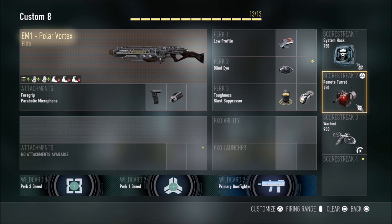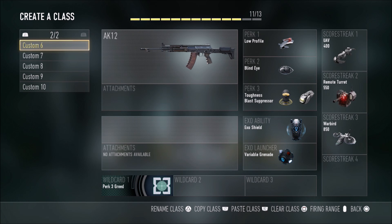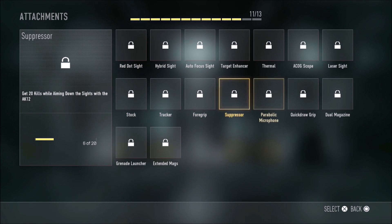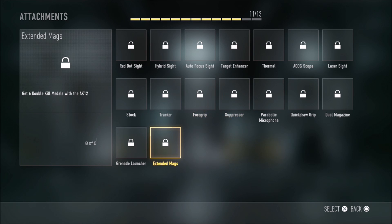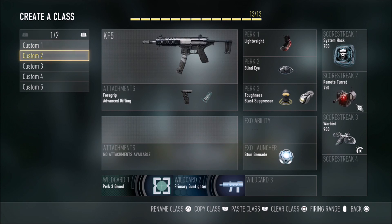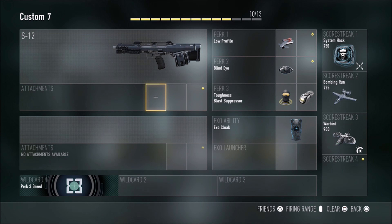I have the AK12, which I rarely use, but it's very accurate at long range. I just haven't unlocked any attachments for it yet — otherwise I'd put foregrip, quick draw, and extended mags on it. Last but not least, the S12 shotgun. I just added this one yesterday because I kept running into lobbies with shotgun users and figured I'd make a shotgun class too to use against them.